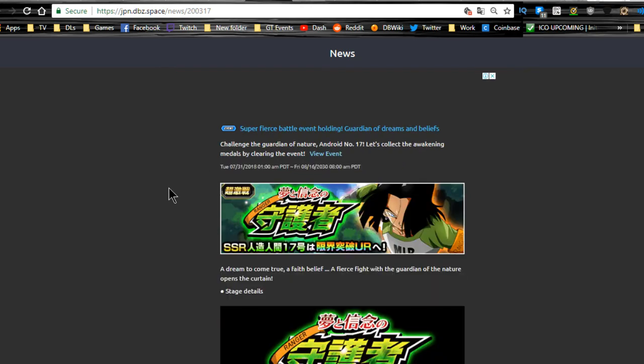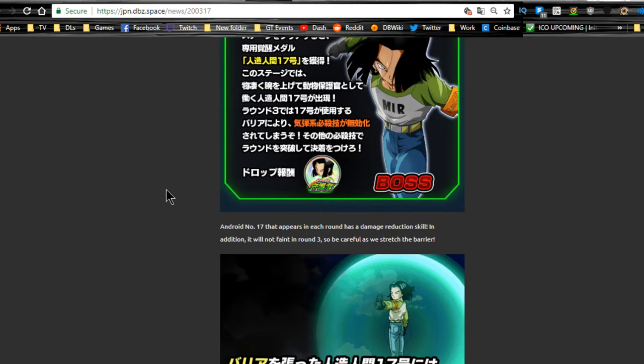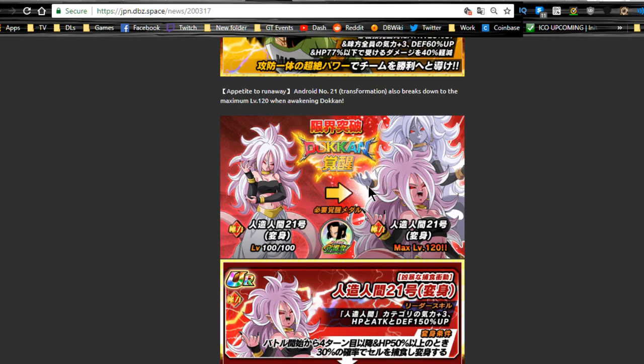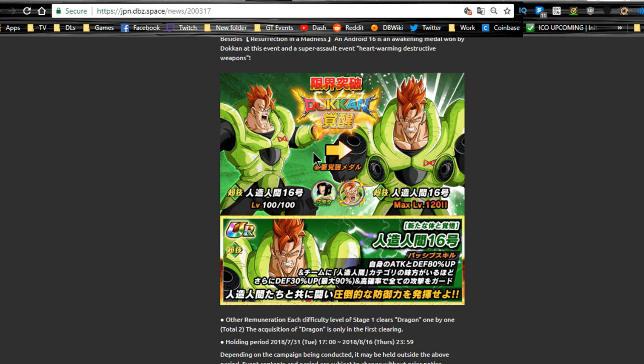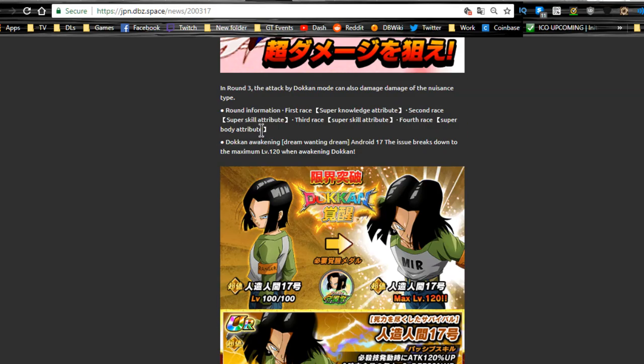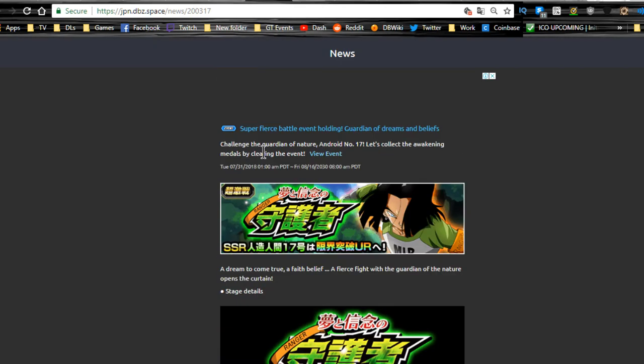You have the Android 17 Dokkan event. If you want those medals to get him Dokkan awakened, that's for the Physical 17 — he's the Android leader. You also need those medals for the Strength Android 21 to get her Dokkan awakened, and also for Android 16. These are all very good units. I did a full review and an Android team building guide in my video history — go check that out. Definitely grind this out even if you don't have the units yet, so you have the medals ready. It runs until 8/16.